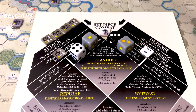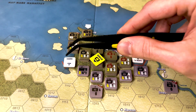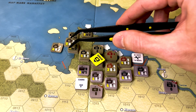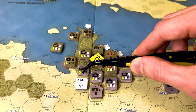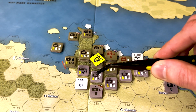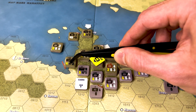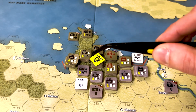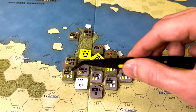Now that we've transferred units back to the main board after combat, we conduct pursuit and retreat. Because the Germans lost the combat and are forced to retreat, they retreat two hexes. The allied player then decides to pursue — infantry units go into the hex where the combat occurred, but both infantry units must stop because they've entered the zone of control of an enemy unit. Zone of control indicates the hexes surrounding a unit that it projects power into. However, armored units can ignore the zone of control and continue to move forward one more hex.